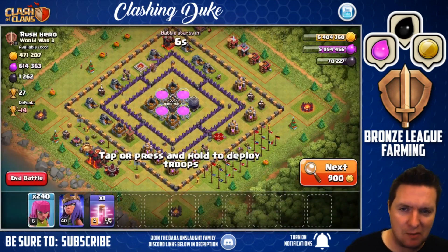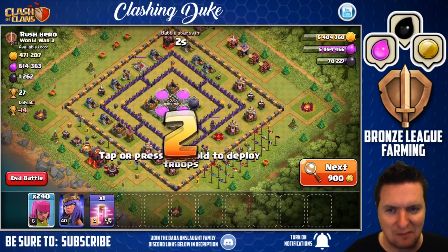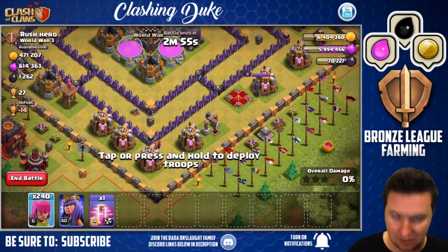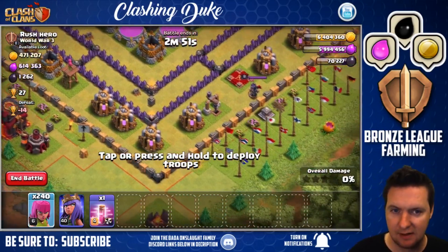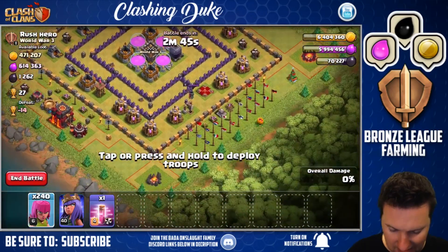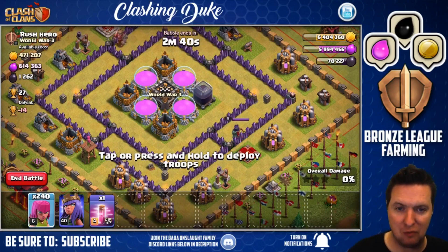It looks like we found what I'm going to go at. Something like this really racks my brain because it's so different and so interesting from what you're used to. Go ahead and run back to your town hall there, little builders — hop in that boat if you will, because I'm coming in here, rush hero. As you can see, all this loot here — over a million in this base here. World war three is about to go down.